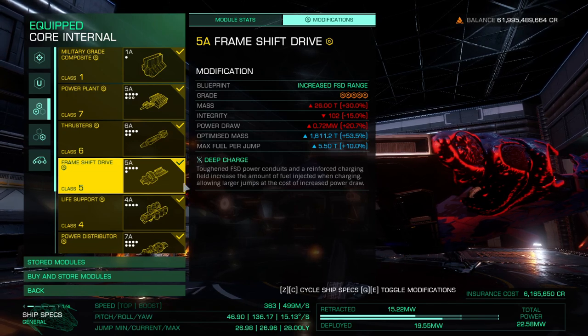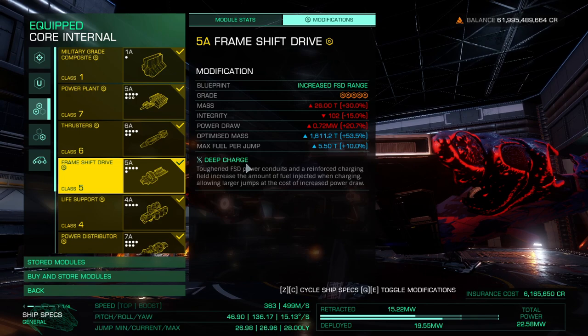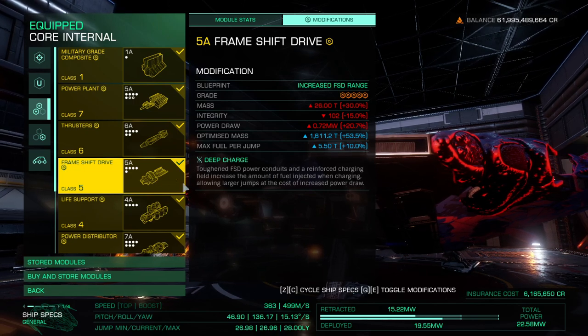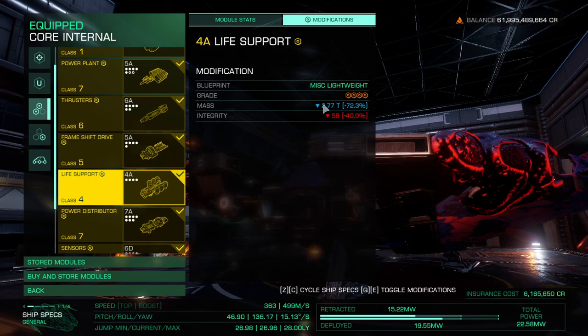I had a pre-engineered FSD laying around so I just used it, but a pre-engineered double-engineered one would be much better — though it's a deep charge so it'll waste more fuel. The reason you need the best FSD you can get is because the Maelstroms are expanding, so in my experience you'll be jumping at least two times to reach a Maelstrom. You need a jump-capable ship.